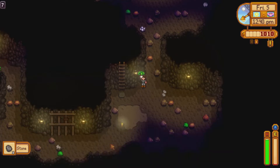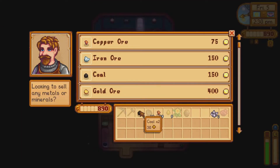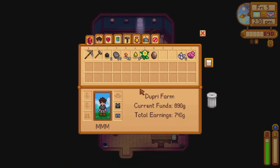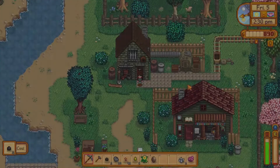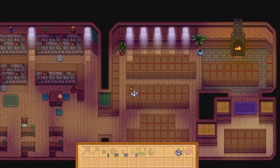I found an amethyst in the mines and once I had gathered the copper ore and quartz I left the mine and headed to Clint's where I bought coal so I could unlock the furnace recipe. I also donated one of my 2 quartz to the museum in order to complete a quest and earn 250 gold.